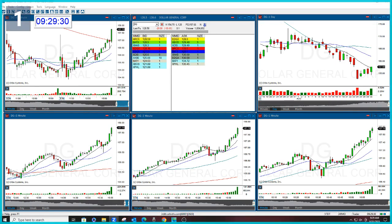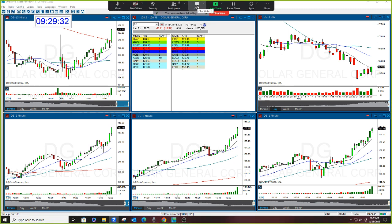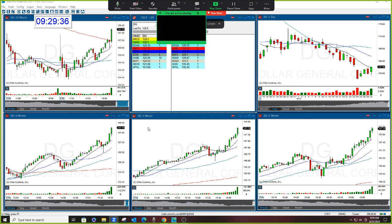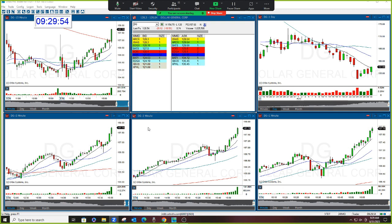Today is an interesting day because we have a lot to look at. I like DG the best. Five is a maybe second pick, and Chewy is third. I'm gonna watch DG — if it sets up I'm gonna do it, if not I'll flip to Chewy, and if that doesn't set up I'll flip to Five. Today may not be an easy day to follow.